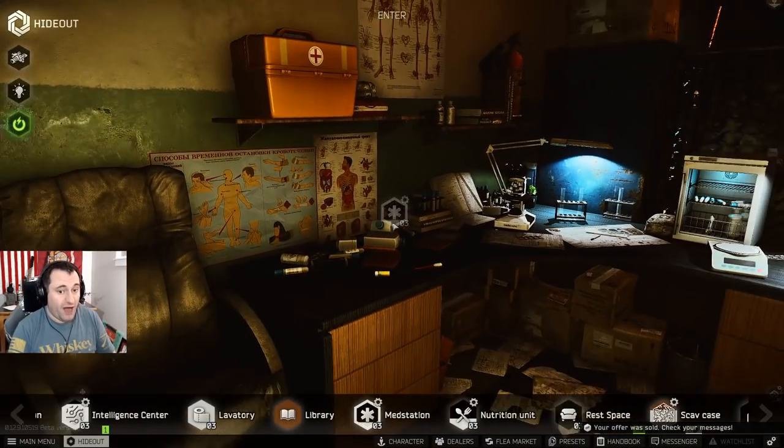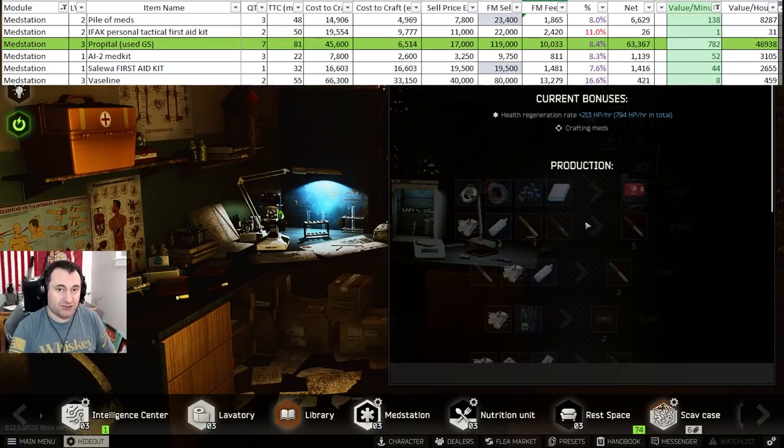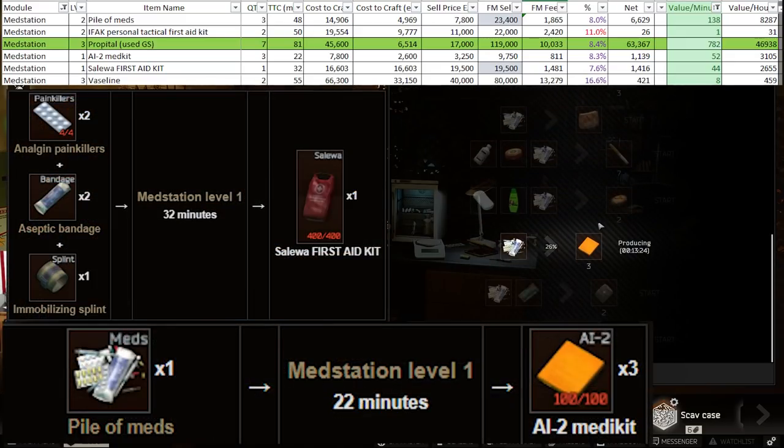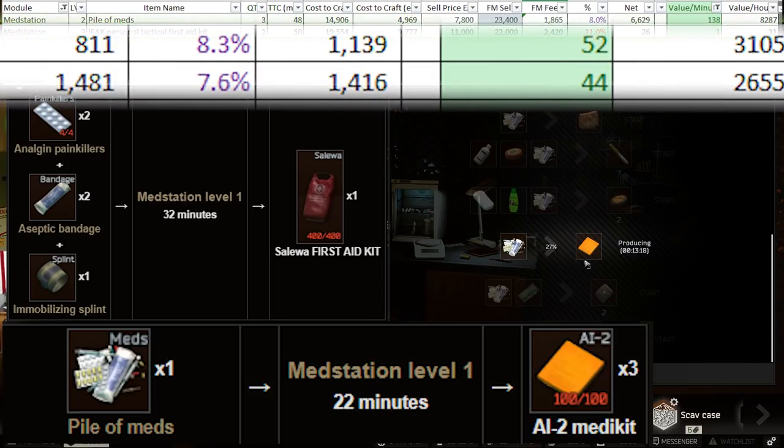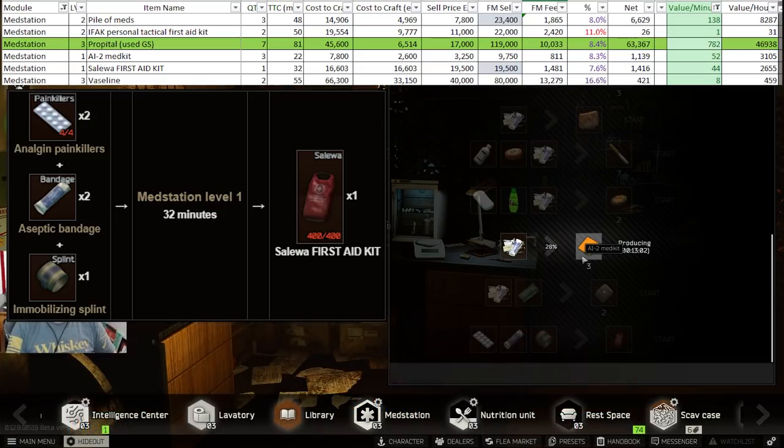First up is the med station. Right now, if you only have a level one, the two things you can make to make money are Soleilas and AI2s. You can make a little bit of money making AI2s — I'm crafting them right now to help level up my crafting skill. For somebody with level one, these are about equal in profit, but the advantage to Soleilas is that making those means you don't have to buy them. You can make them for about 16,000 rubles — a lot less than buying them outright.